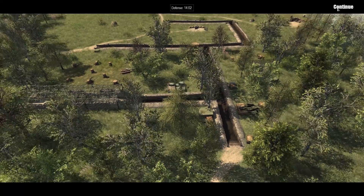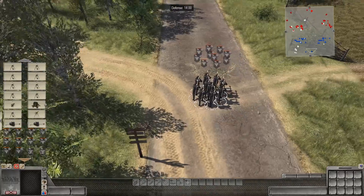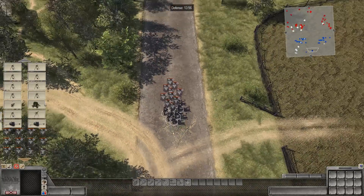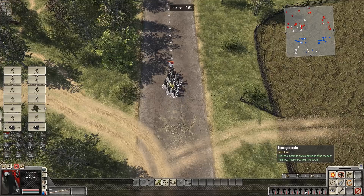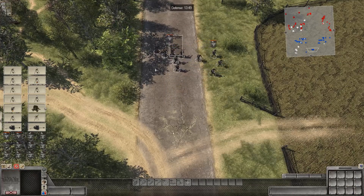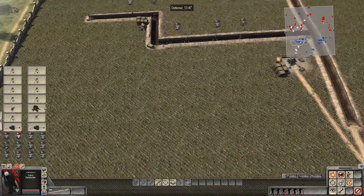There's a cutscene playing — must have accidentally skipped it by zooming out. That would be our additional reinforcement arriving: Volkssturm trained with the Panzerfaust. Let's go ahead and put these soldiers on open fire. They'll fire at any sort of tank that comes their way. Let's split these guys up — one group to the left, one group to the right.